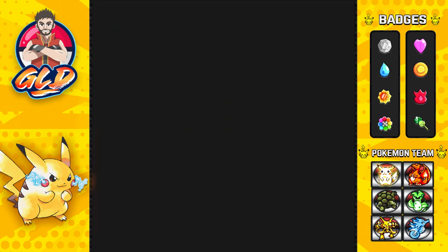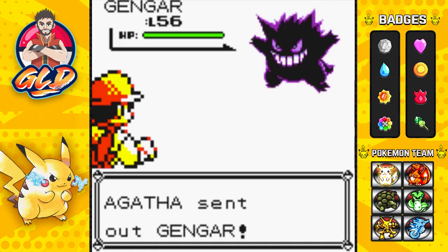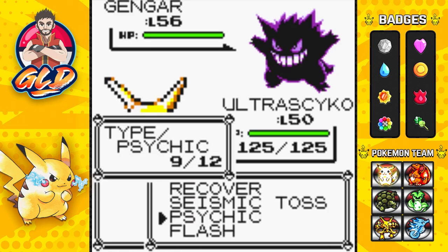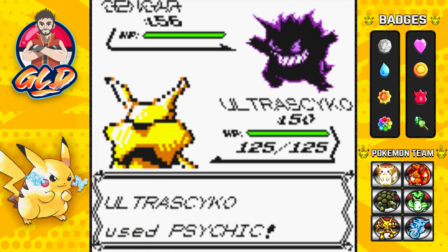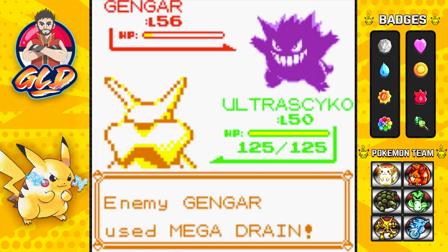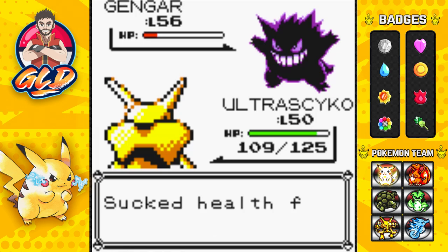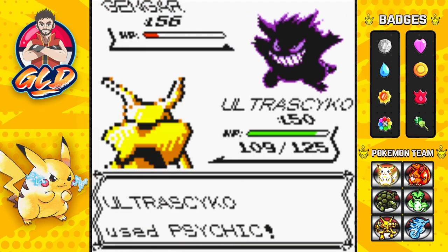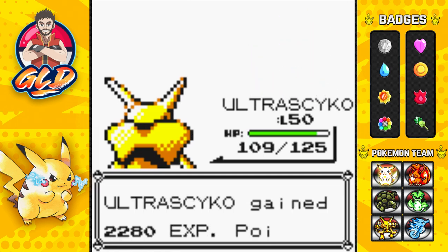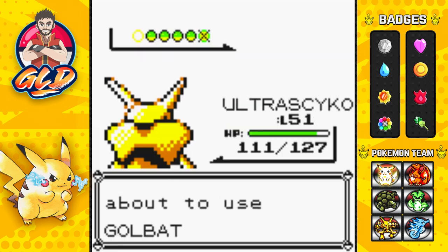She is very scary. Taking on Agatha - she starts with a Gengar. Remember, Gengar is not a pure Ghost type so it is susceptible to Psychic moves. Psychic attack nearly defeats it - here comes a Mega Drain which doesn't do much. Psychic again and just like that, say goodbye to Gengar! Ultra Psycho grows to level 51.